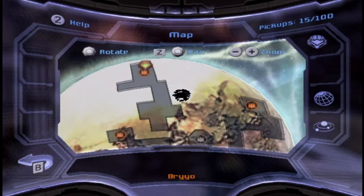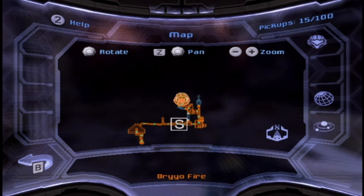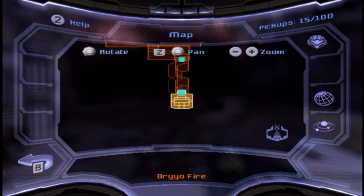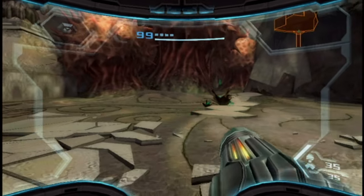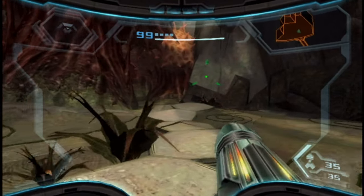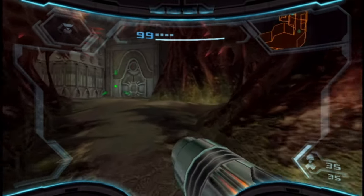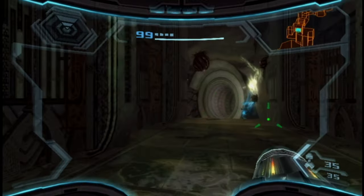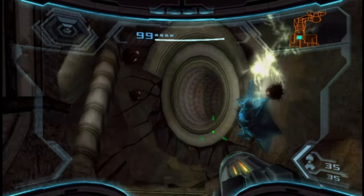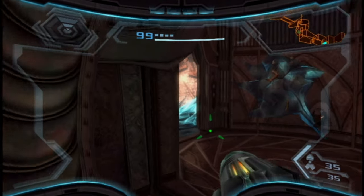Just diving right in. Remember, there are two generators here that we need to destroy, and they still want us to destroy this first one. But we went there last time and they said we couldn't, because we don't have any weapons that can actually destroy the generator. Time to find one. You'll be glad to know that you can just search on this planet — we don't have to go to Elysia or Norion yet. Your answer is on the planet.